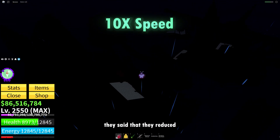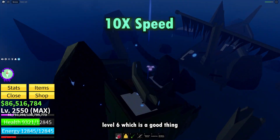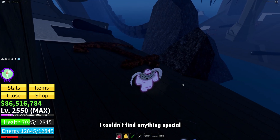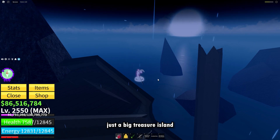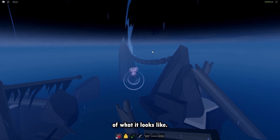In the patch notes, they said they reduced how dark it became at danger level 6, which is a good thing since it makes it slightly easier to navigate. I couldn't find anything special about the haunted shipwreck — it's basically just a big treasure island with a bunch of chests on it. Here's a little showcase of what it looks like.